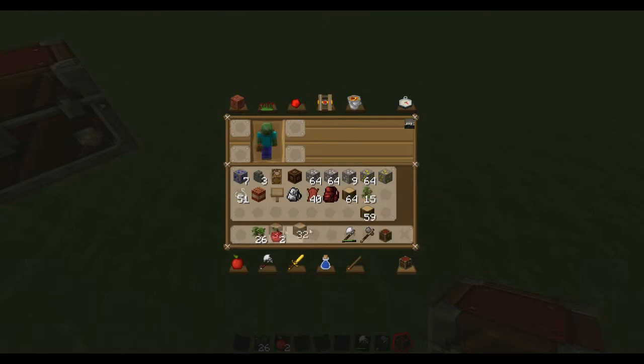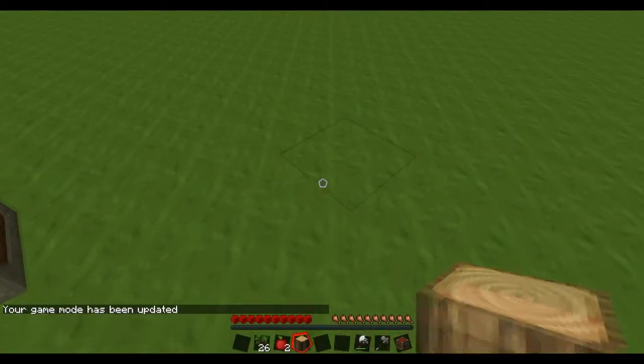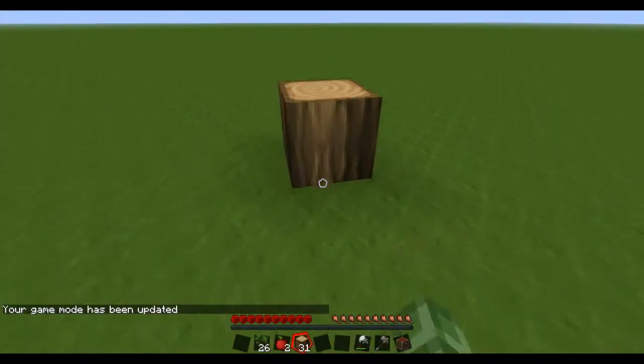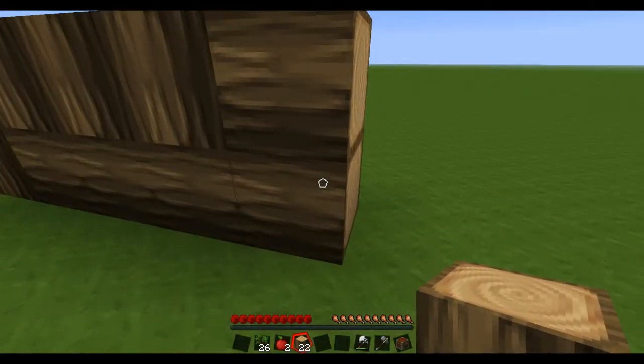Let's take this jungle or oak wood, right? We're going to go back to survival. Let's say you're building a house and that's your last one in that stack, but you have more over there — it'll give you your stack to keep building. Which makes it all nice and convenient.